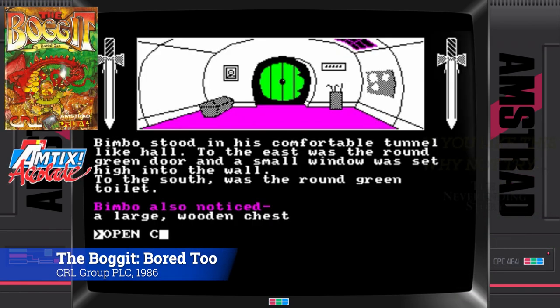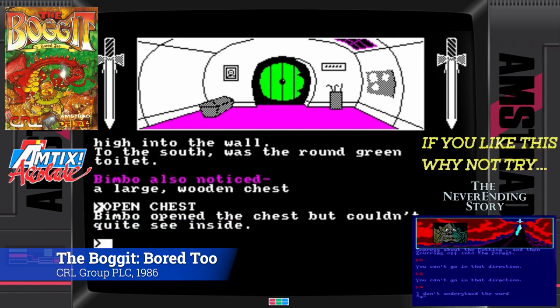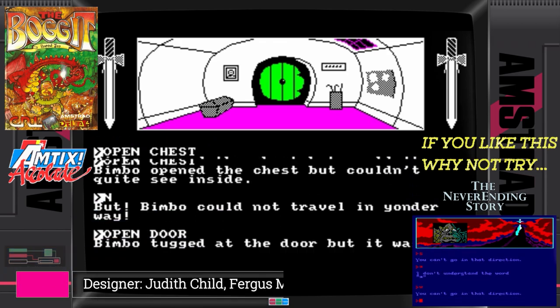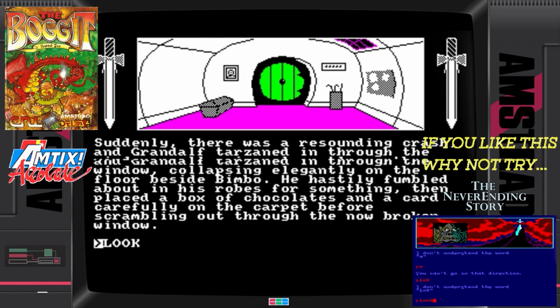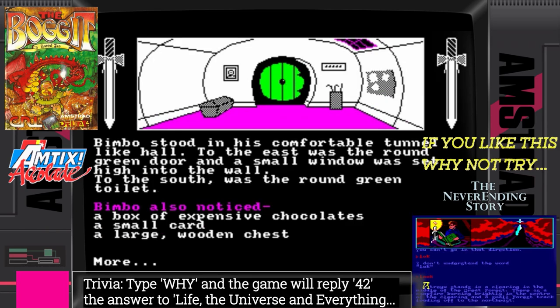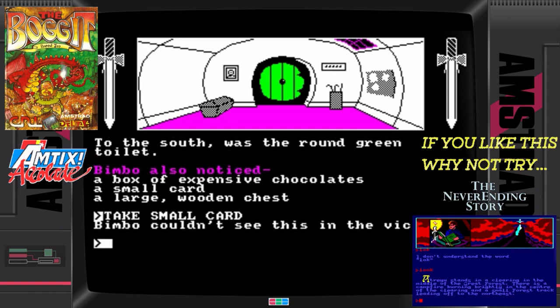You can't beat a good adventure game, and there's so many on the Amstrad CPC. I think only the Commodore and Speccy rival or come close to the Amstrad for adventure games. This isn't even my favourite, but it's the funniest. And if you type Y at the command prompt, it will give you the reply number 42 — the answer to life, the universe and everything. And it's put together all in the best possible taste.